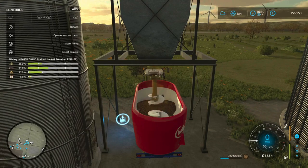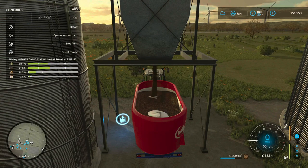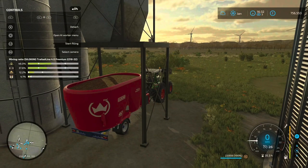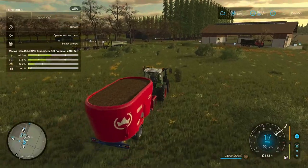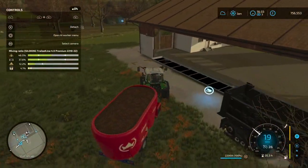A bit more straw, a bit more hay, a bit more silage — still in the green, we're happy. We need a little bit more mineral feed, just a splash, and a tiny bit more straw. And there we have it: 22,000 litres of TMR, all mixed up. I have created a video on how to produce silage in the quickest and easiest way — it's one of the first videos I produced.